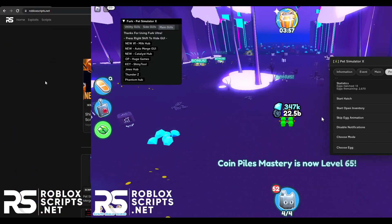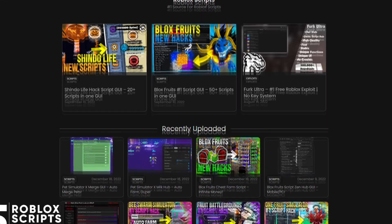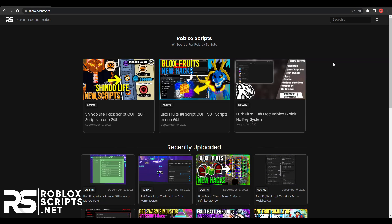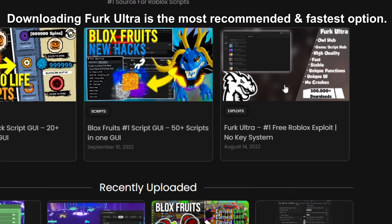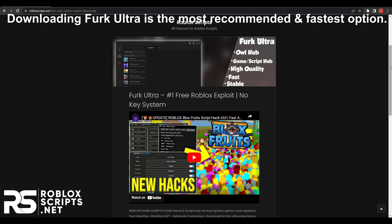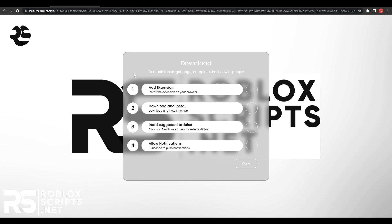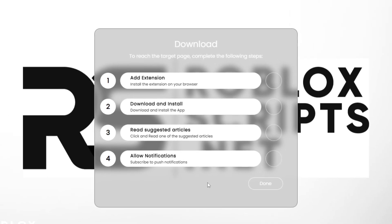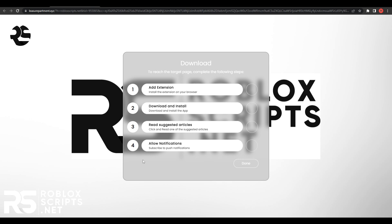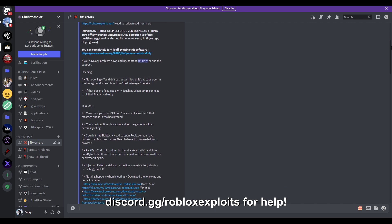Good luck and enjoy the video. To download the script or the executor, just go to the first link in the description. You'll see this website — the first option lets you download the best free Roblox exploit available right now. For the exploit, you'll see Furc Ultra in the top right — click on that, then go down until you see the download button with the red on it and click it. That will open up a page with a few steps — you might get more or fewer steps depending on your location. If you need help finishing these, there's a link in the description to contact support.